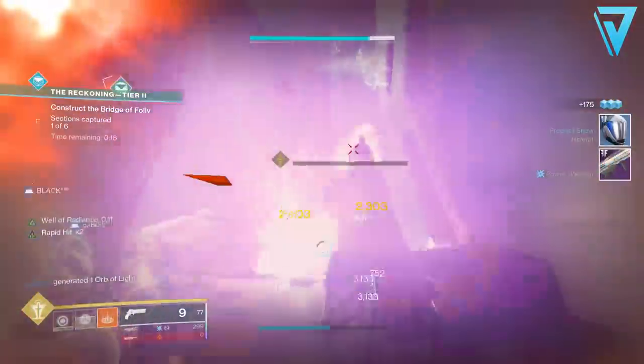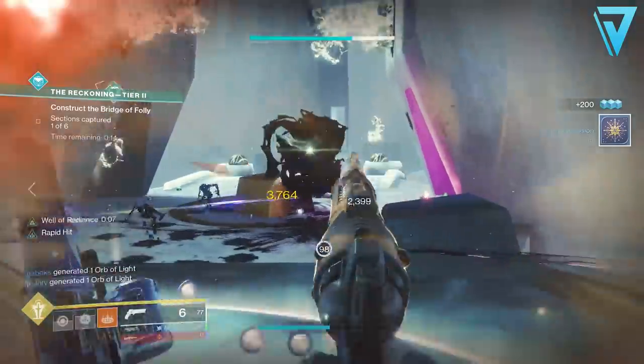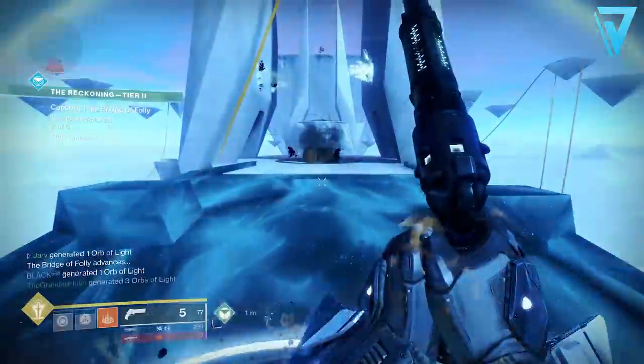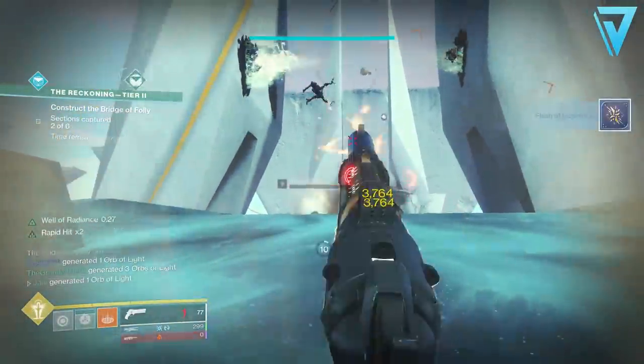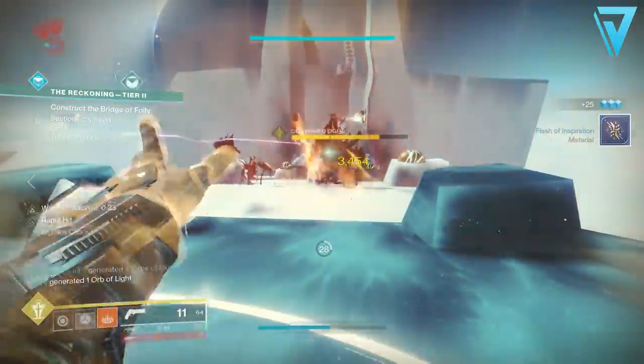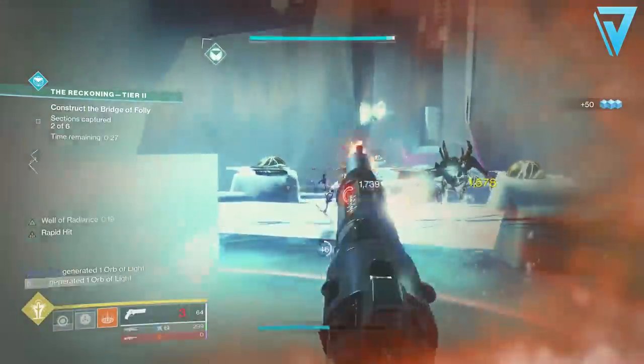A few other pointers for other classes: for a Hunter, anything with Tether is exceptionally strong, especially with Orpheus Rigs, as that helps tether adds but also creates orbs for other members of your fire team. For Titans, middle tree Sunbreaker is very good because the Burning Maul super helps to keep Oryx in the same place, which allows you to take him out much quicker and more effectively than normal.